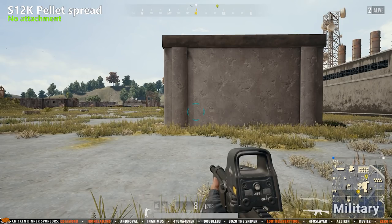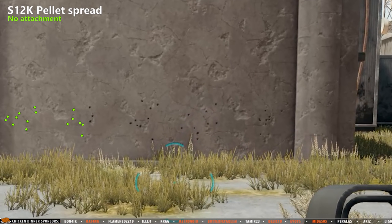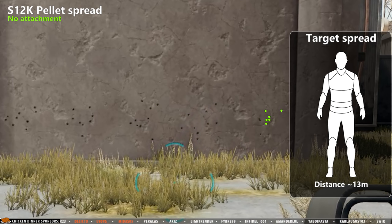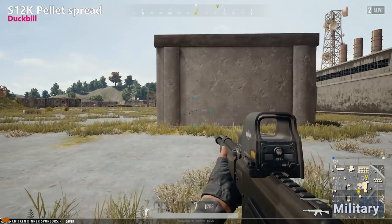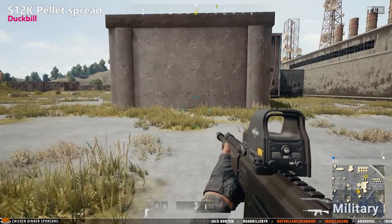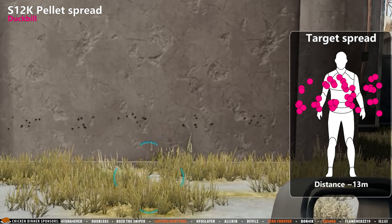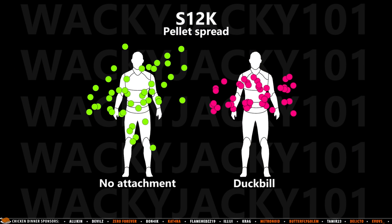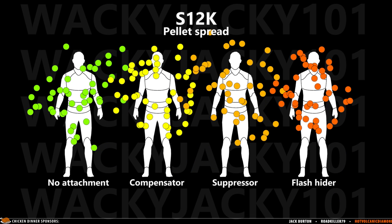Finally, let's test the S-12K. First with no attachments. Worth mentioning here is that the S-12K unfortunately cannot attach a choke. In the no attachment test we again see a very similar spread to the other shotguns. The dog pill is next to be tested on the S-12K, and again we see a very similar pellet spread to the one we saw on the S-1897, but the dog pill might actually have a place on the S-12K because you can't attach a choke and the no attachment pellet spread is quite significant. I can also think of a situation where you would rush a building using the S-12K, and the dog pill could come in handy to give you that extra accuracy. The S-12K can also attach regular assault rifle attachments, however these do not affect the pellet spread and will only affect the recoil, flash visibility, and the sound of the weapon.